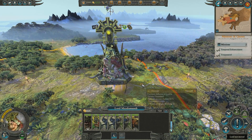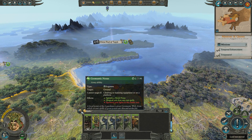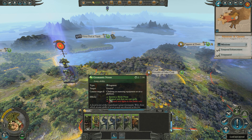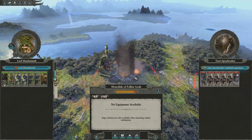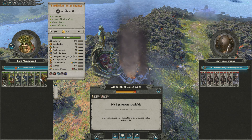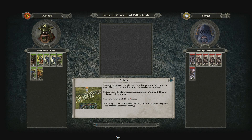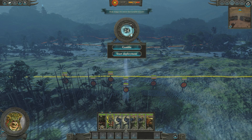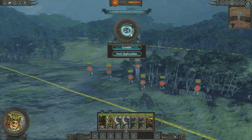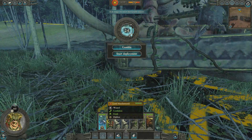Here is the great one, the wise one, the only one we ever need - Mazdamundi. We'll just march him in and take back the Monolith of the Fallen Gods. While we don't really need to fight this, I'm still going to so we can get an idea of what Lord Mazdamundi is capable of and show off the Bastiladon in battle. If you can sometimes hear weird squeaks, it's my chair - it's a cheap chair. Okay, it appears we're fighting at night, which I haven't actually had before - the lighting seems a bit murky. Every time I've fought this before it's been nice and bright.